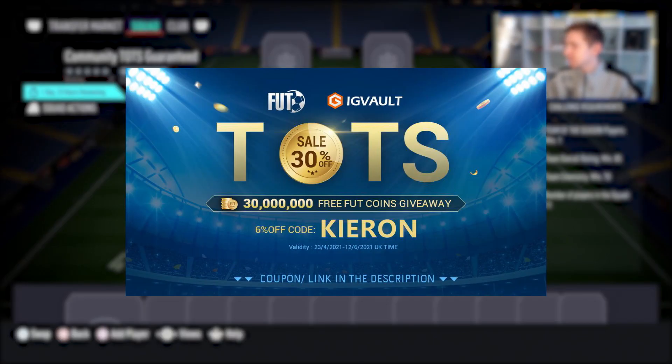To get this pack, we've got to submit an 85-rated squad with a Team of the Season player. If you want to improve your Ultimate Team and need some coins, you should check out my sponsor IG Vault. There's a link in the description, and if you use the code Kieran, you'll get a nice little discount off your order.